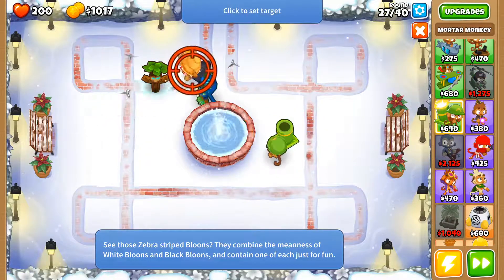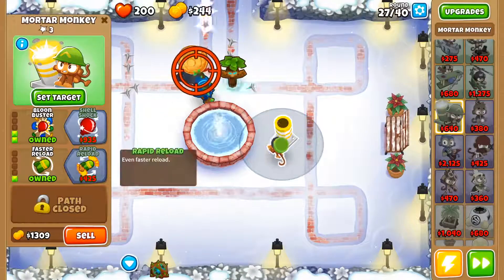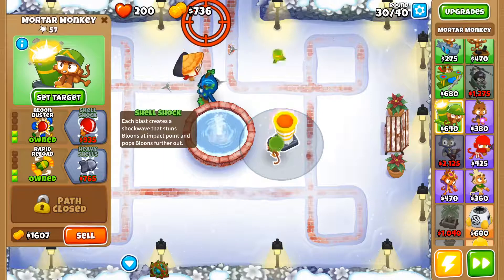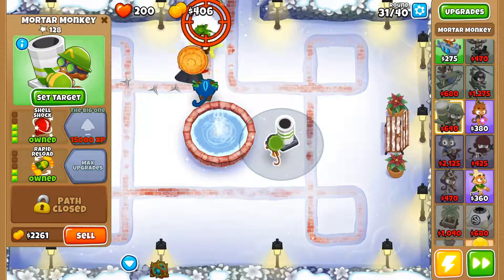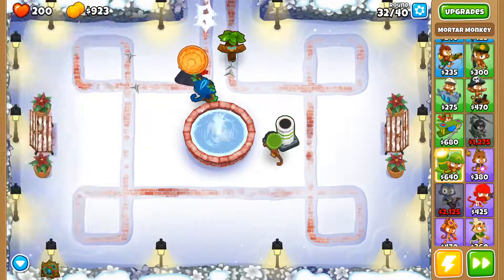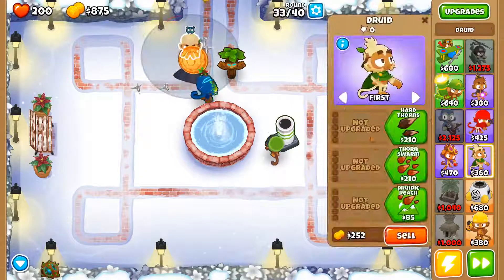I might want to try upgrading a mortar because I want some of the upgrades — I need shattering shells. So let's just use the mortar and set the target up here. This is barely getting any pops even though it's landing right at the start. Ooh, level 47 — nice. I actually gained something from doing this other than just wasting time. Shattering shells breaks the stuff.